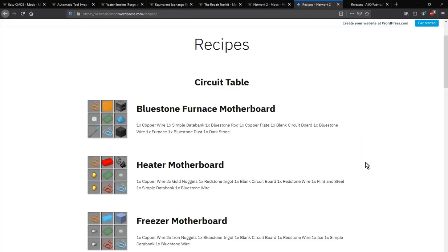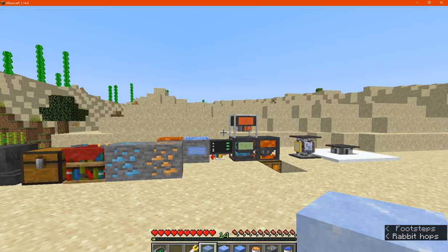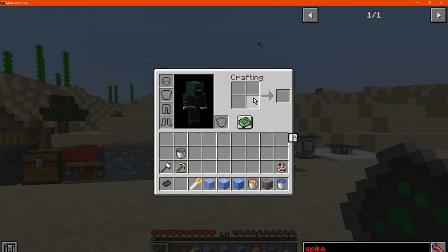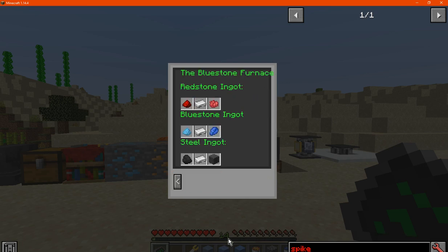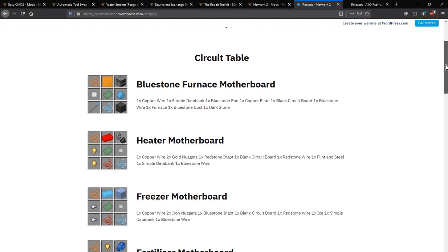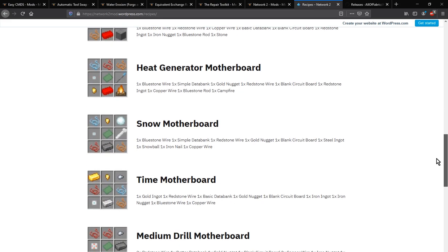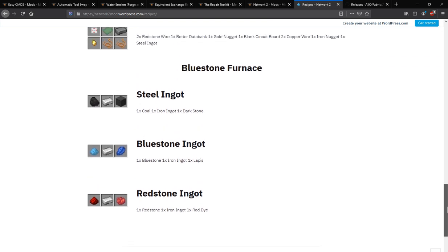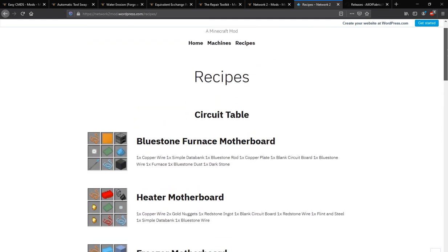The best place to go is obviously the wiki, which you can find here. You can find information in the network tablet as well for different recipes and other brief information. A fair amount of the circuits used in the circuit table are listed there, not in JEI. So just keep that in mind for the ingots as well as any of the typical machines.